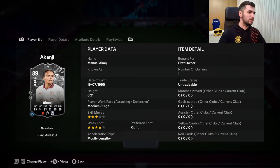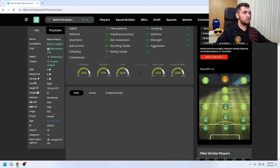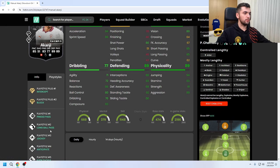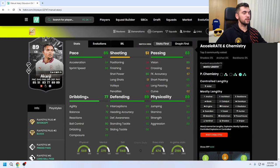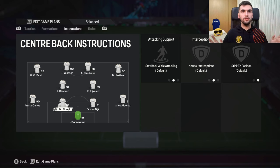Hello, welcome to my video. Today we look at 89 Showdown Manuel Akanji. He has a 6-foot-2 mini high guard, 4-star weak foot, right footed, and can play as center back. His playstyles are Intercept Plus, Block Pass, Ping Pass, Long Ball Pass, Jockey, Anticipate, Slide Tackle, First Touch, and Aerial. He has really good playstyles for a center back. The chemistry style to go with this card is Shadow, and for instructions just play on the default. Let's see how good this card from Manchester City is.